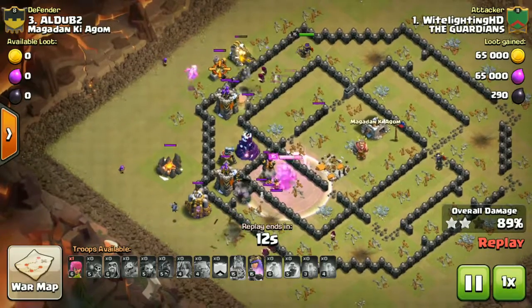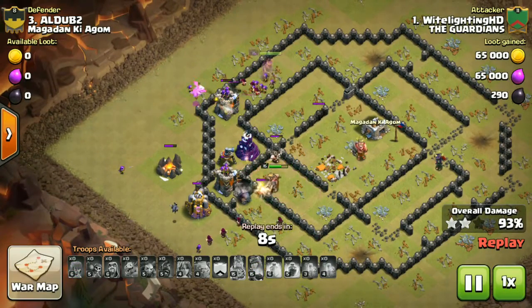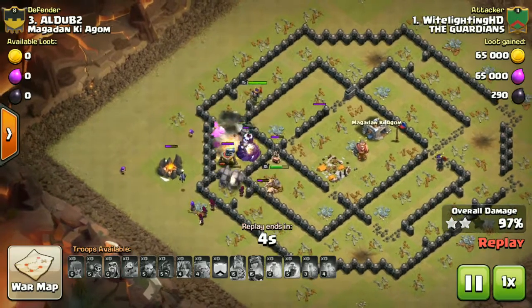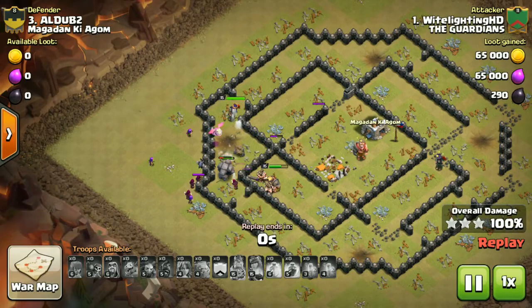He got the three-star, so he got some skill. The three-golem strategy is not that bad, but still one golem went unpopped — and that is that. Thrister for the good guys!